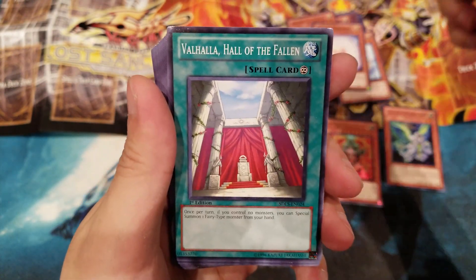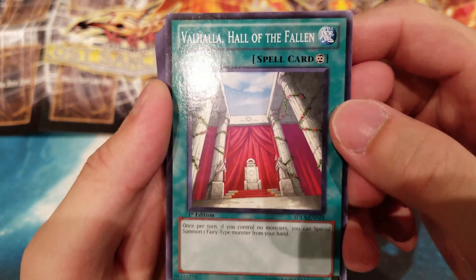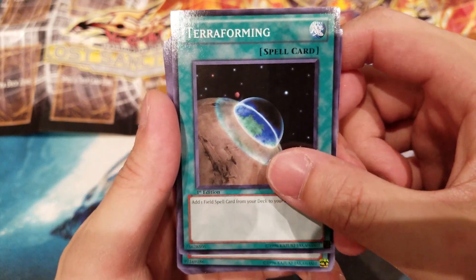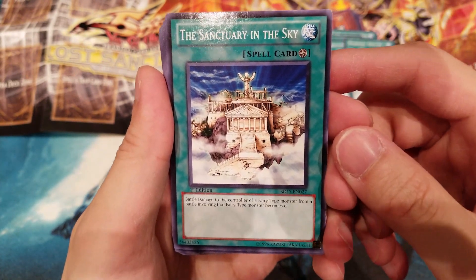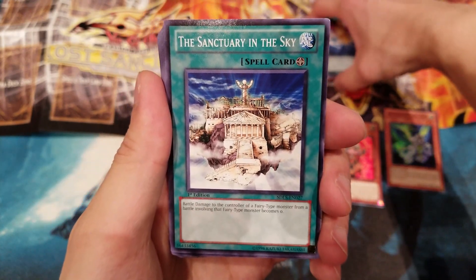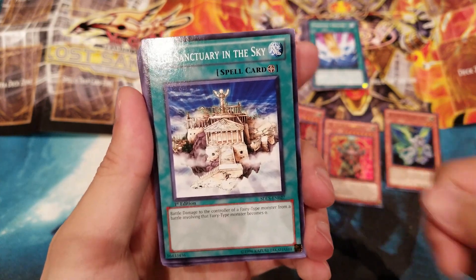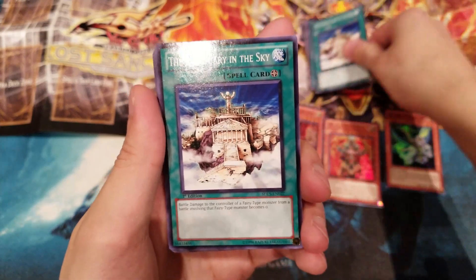We also have Hanewata, another Tuner monster, and Concentration Light. Then cards from the Sky for draw power, Valhalla Hall of the Fallen — which lets you Special Summon Fairy-type monsters to make the deck run faster — Terraforming, which is essential because it searches the next card: Sanctuary in the Sky. That field spell is essential for the Agents deck because many of their extended effects rely on it, granting extra effects for more combos. We have two of those in the deck.